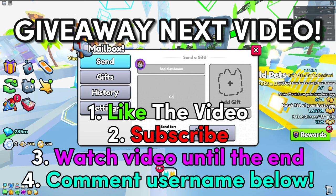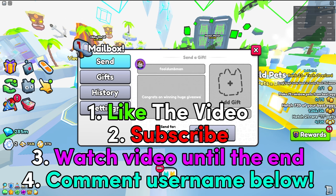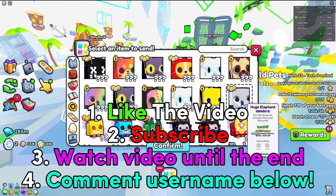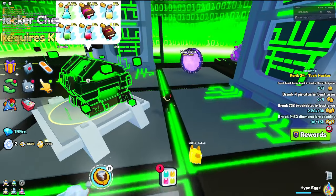If you want to enter any future huge giveaways, make sure to follow these four steps. Number one: like the video. Number two: subscribe to the channel, because if you aren't subscribed you are not going to win any huge pets. Number three: watch the video all the way till the end so you don't miss out on the best ways to get OP inside of Pet Simulator 99. And number four: comment down your Roblox username for a chance to win the huge pet. Good luck!